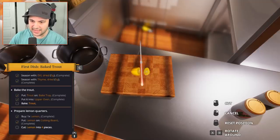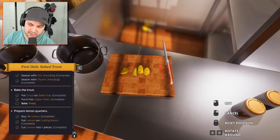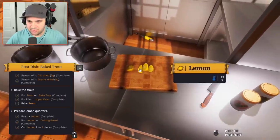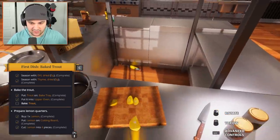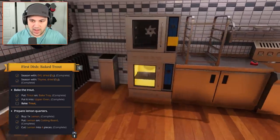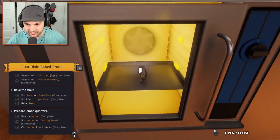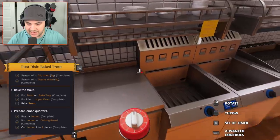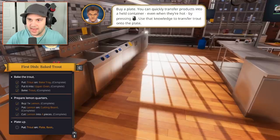Cut lemon into four pieces - what-cha, put-cha, wha-blam! There's your four pieces, perfectly even pieces might I add. Which cut should we use - probably this one, the most wedge of the bunch. I guess we're just waiting for the trout to finish up. Is it done yet? How about now? What's this egg timer - what should I set it to? A minute? There we go. Buy a plate.